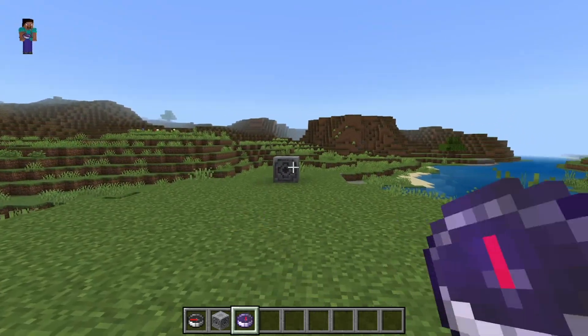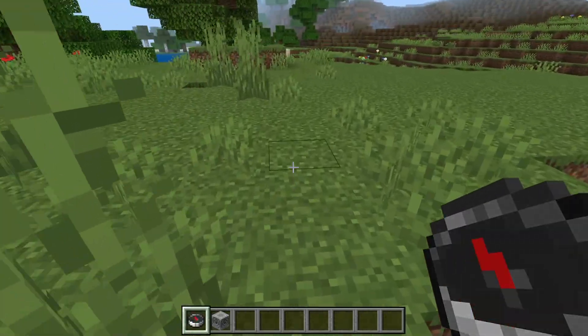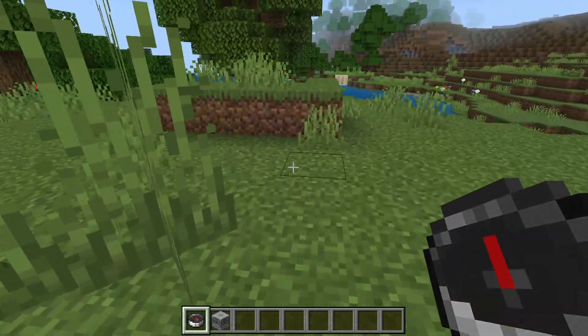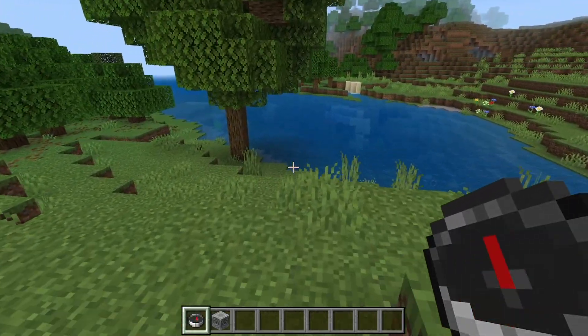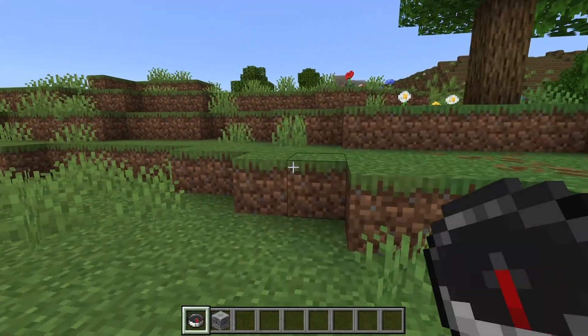In this video I'm going to show you how to use a compass in Minecraft in order to find your house. The compass by default, just by crafting it, will take you to the world spawn, which can definitely be useful especially if you built your Minecraft base right near the world spawn. So that is certainly an option that you guys have.